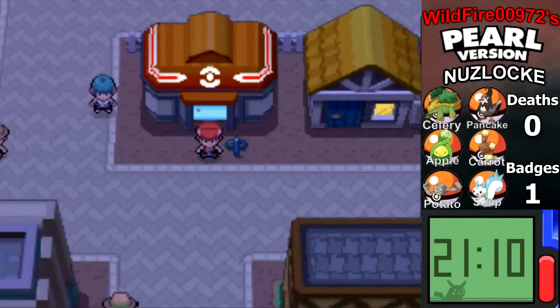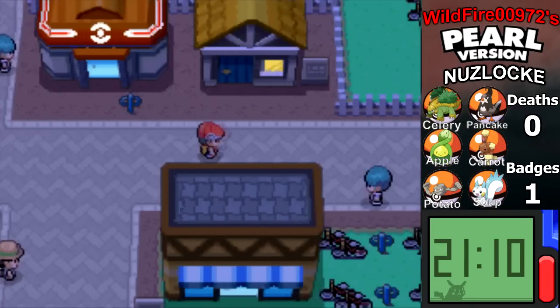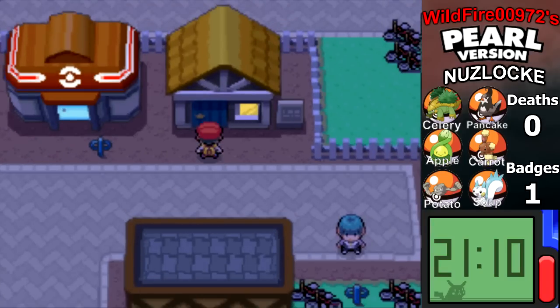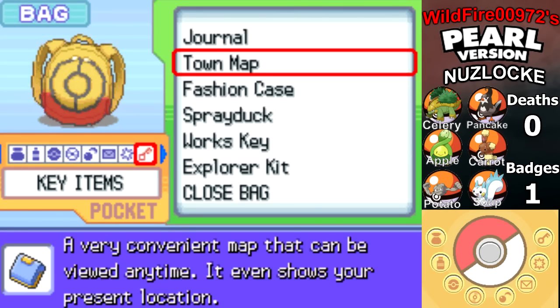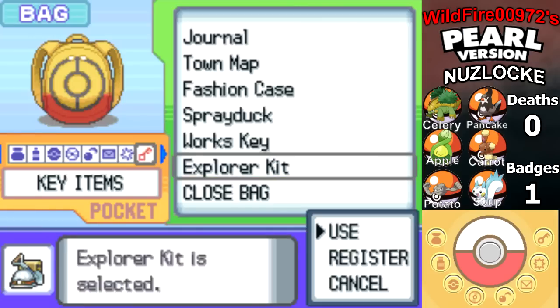Hello everybody, Wildfire00972 here, and today I'm going to do a little something different. In the last episode, we got to Return to City, went into this house, and got ourselves this item called the Explorer Kit. You may be wondering, how does it work? What does it do? I will show you.